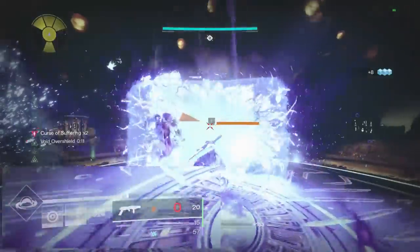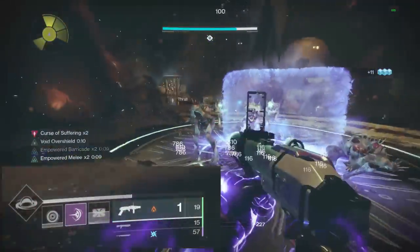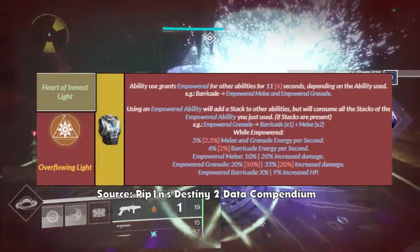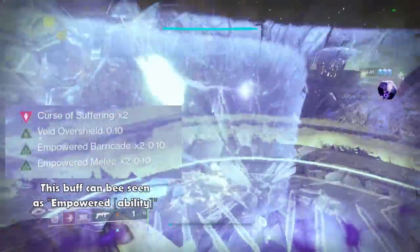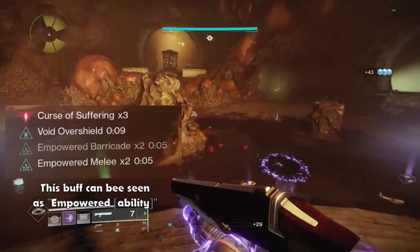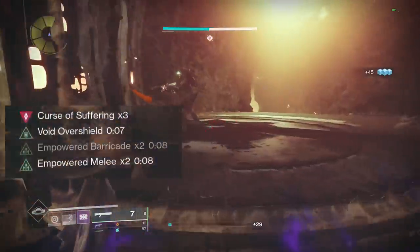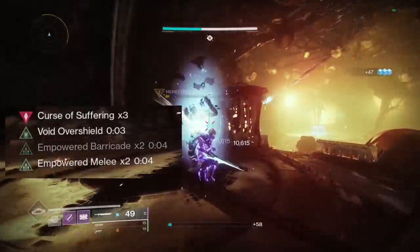I do want this build to have a high ability uptime, since unlike Hammer Titan you can't infinitely Shield Bash enemies, so my exotic armor of choice is the Heart of Inmost Light. The important part is that with this exotic, every time you use one of your abilities, the other two abilities will deal more damage and have a faster cooldown. By using both your barricade and grenade, it will increase the damage of your melee by 20% — not just your melee ability, but also your uncharged melee.